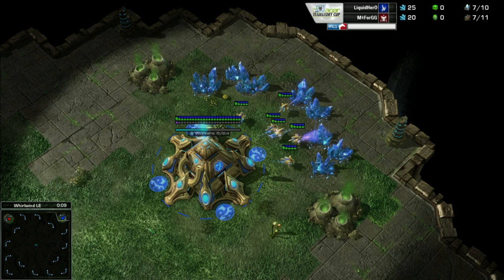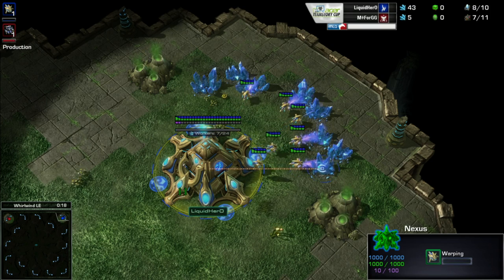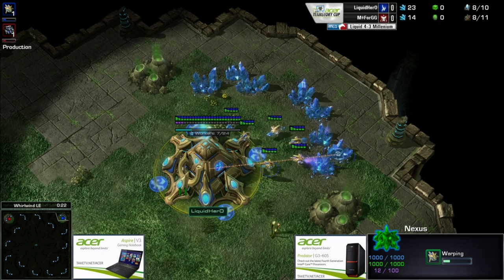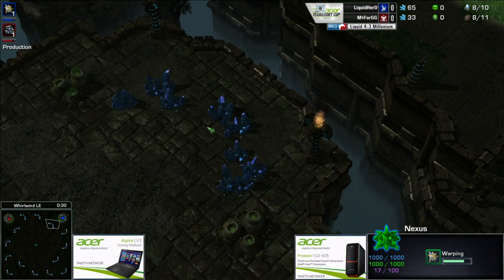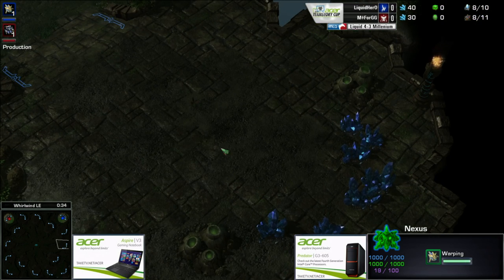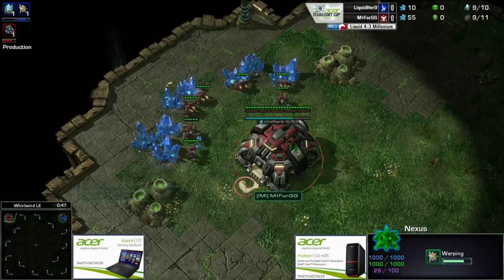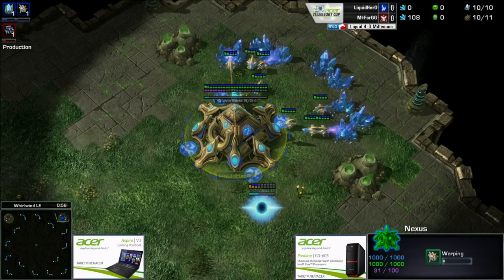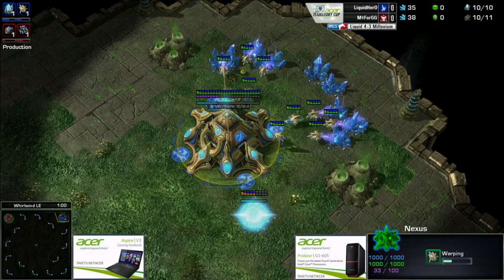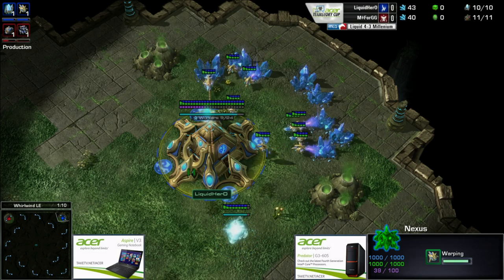It kind of depends on the spawn points, and if we look at the map right now it kind of favors Hero a little bit. Between the main and the third base is an absolute nightmare to deal with for drops — they pick up, jump into your main and do damage — but Hero is not going to take the third towards his opponent. He'll take it below his natural, so that drop layering into the third isn't viable. Overall this map is a little bit Terran-favored, but in these positions it gives Hero that little bit — it's not as much of a disadvantage for him.